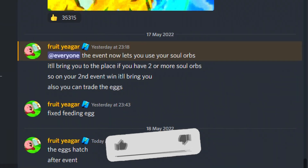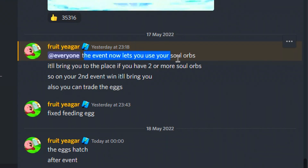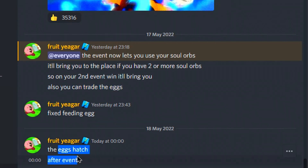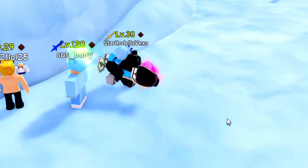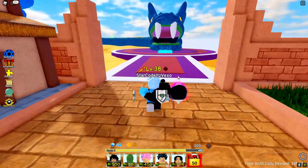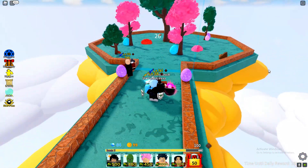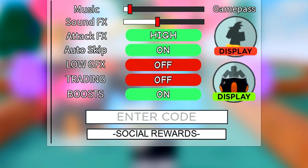So let's cover the new update. The event lets you use your soul orbs — it will bring you in if you have two or more soul orbs, so on your second event run you can also trade for eggs. The eggs hatch after the event. Let me find the event real quick — yes, here it is. This is the event. It seems like an Easter event, which is odd since Easter was almost a month ago.